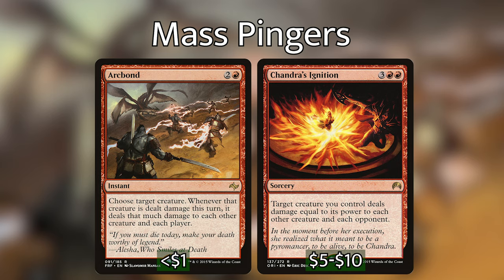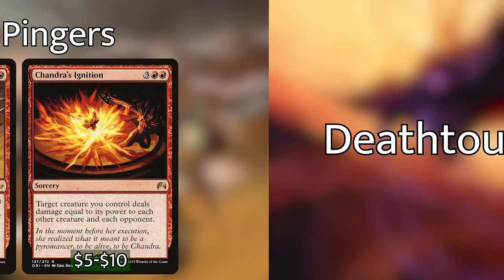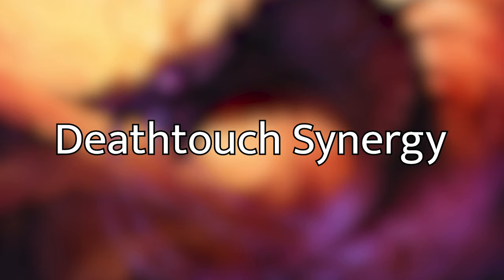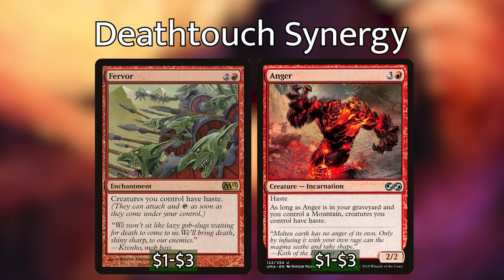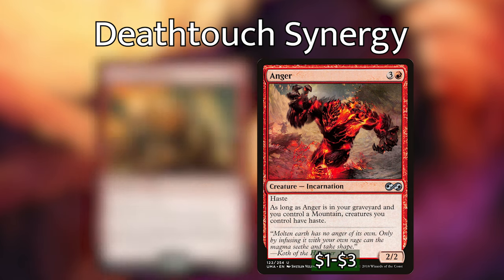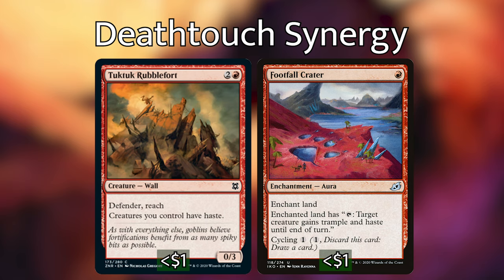There are some pitfalls to the deathtouch strategy. Two problems in particular come to mind. The first is that some pingers like Goblin Sharpshooter do not have haste and cannot work immediately, making it harder to control the board in a sticky situation. For that reason, we've included Fervor and Anger, which will both give all of our creatures haste. For more recent sets, you could also use Tuk-Tuk Rubblefort and Footfall Crater — Rubblefort is a slightly worse Fervor since it's a creature, but that also makes it a budget card. Footfall Crater is a really unique land enchantment aura that can help with our haste problem as well.